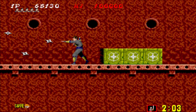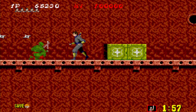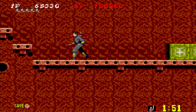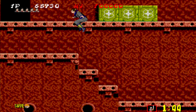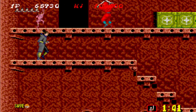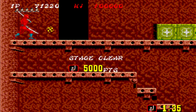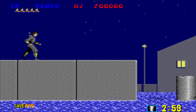See how I bumped into him? I didn't die. Some enemies you can do that with, but some enemies you absolutely can't. Just rush into that door and don't worry about the enemies.